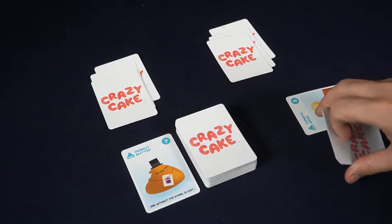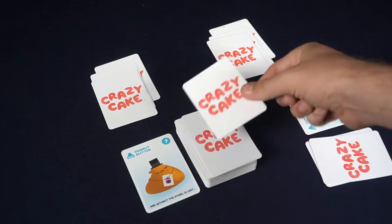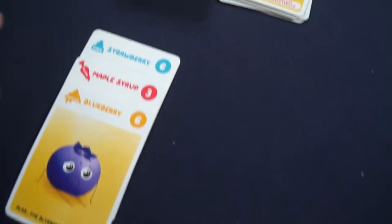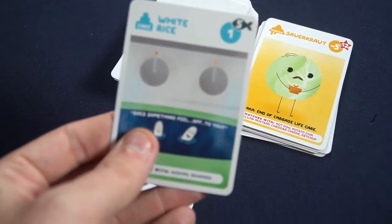Option one is build your cake — you can place one of your cards down onto the table. Option two is discard one of the cards in your hand that you do not want. Option three is sabotage somebody else's cake, provided you can place it on one of their cakes. Cakes are built with a base card, then a filling, and finally a topping — three separate areas forming three cakes.